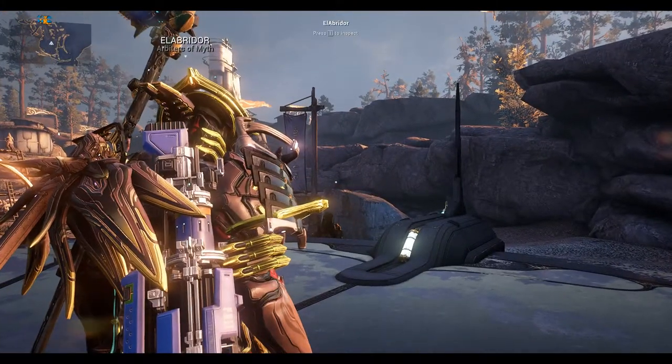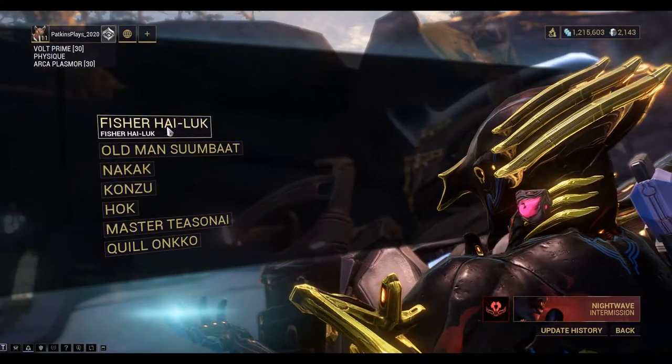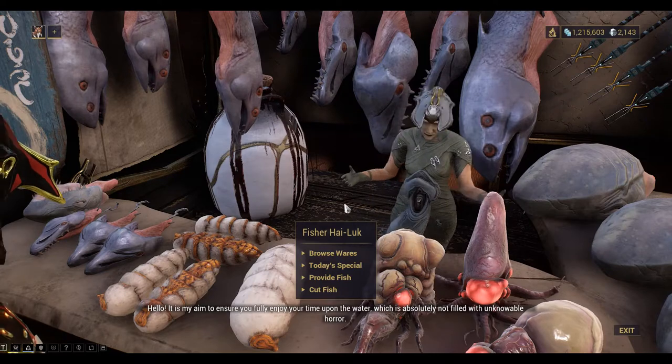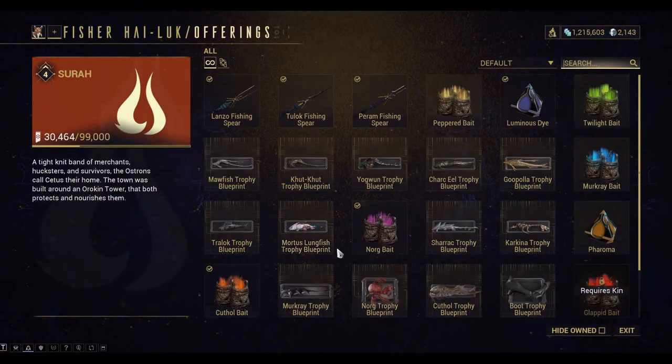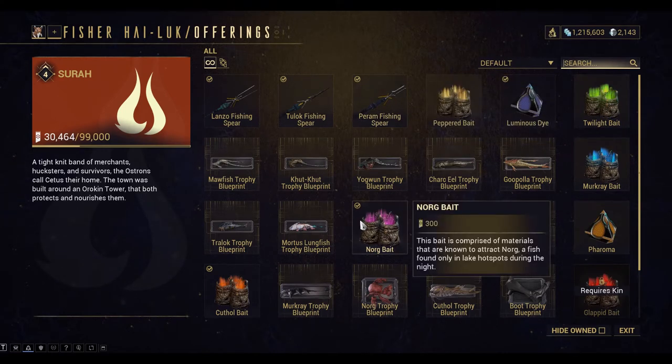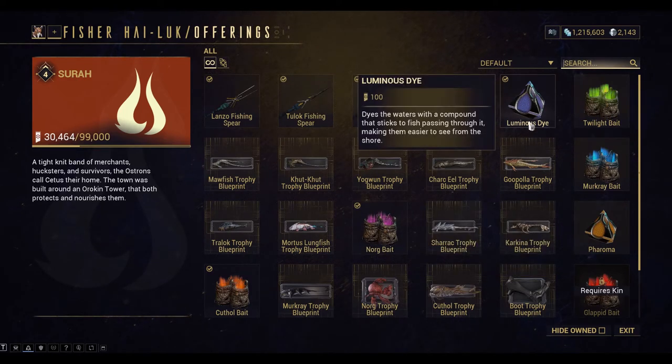We're going to seed us on Earth. We need to go and fast travel to Fisher Hai-Luk. So we're browsing the wares — we need to buy the Peram fishing spear. This is for piercing the hides of scaly fish. Norgs are scaly fish so we need one of these. We also need to buy the Norg bait, which will require Surah standing with the Ostrons. And also buy some luminous dye, which will just light the fish up so you can see them a lot easier.